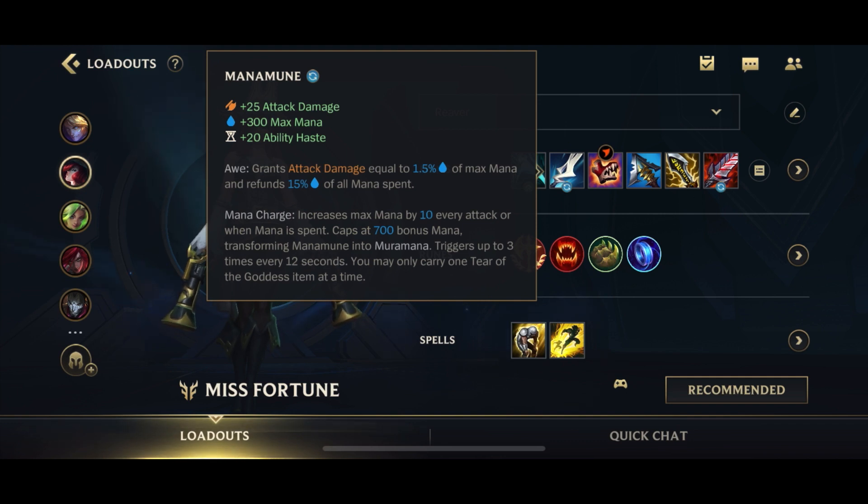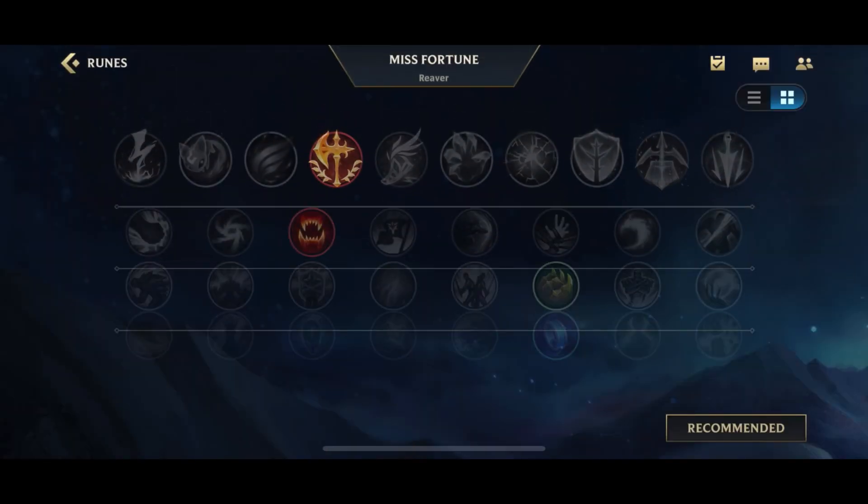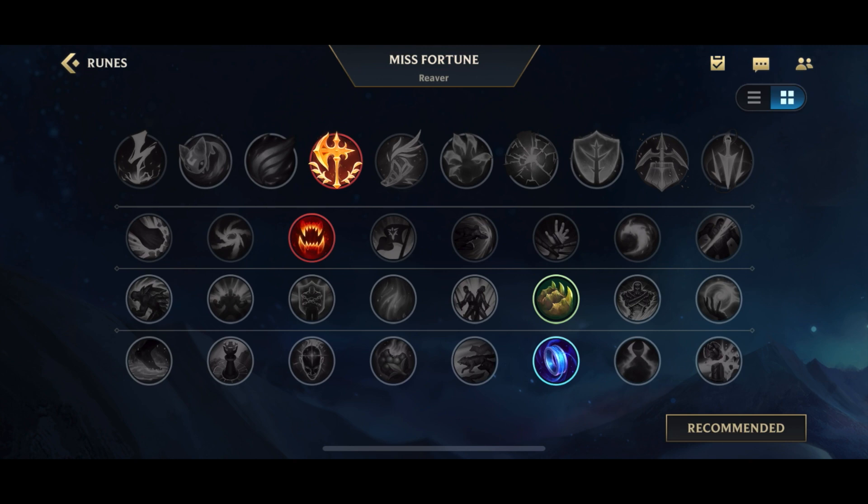For runes, you have two options. I personally like Conqueror for the Lifesteal and AD. However, you can also go Kraken Slayer, because it procs with your Q — your Q counts as a hit, so hitting two enemies gives two stacks of Kraken Slayer, and bouncing from a minion to an enemy gives one stack. I think Conqueror is more consistent though, so that's what I go for.